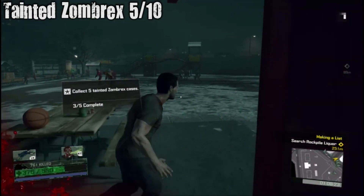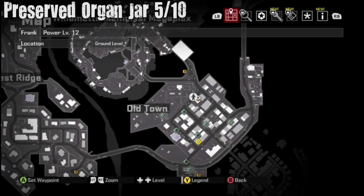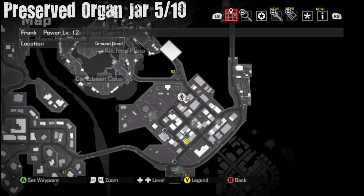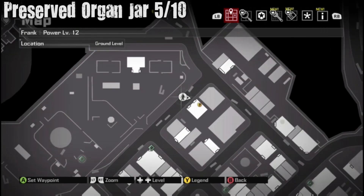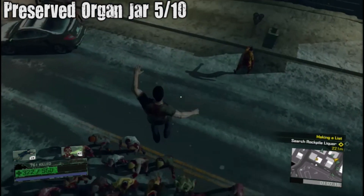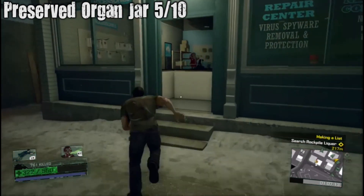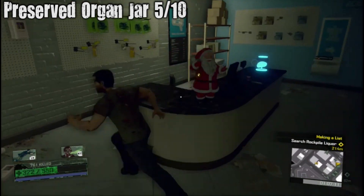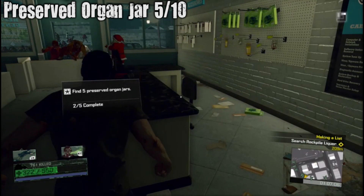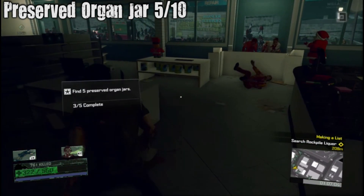The game shows this as out of five because there are challenges: you get a challenge at the first one you collect, the fifth one, and the tenth. Preserved organ jar — inside this computer store. There's a Santa Claus and an organ jar. I get progress even though I didn't pick it up because I dashed past it, and then I get more progress when I actually pick it up.